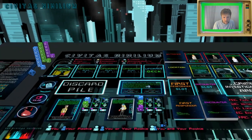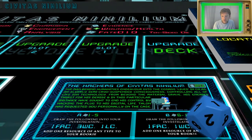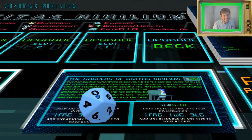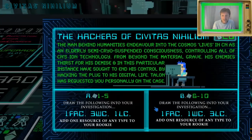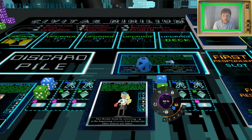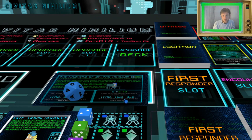We roll the d10 — it's a ten, so we're on side B: one first responder, one witness, and three locations, plus add one resource of any type to our rookie. Our team is low on ion, so let's set the rookie's ion to three. One first responder, one witness, and three locations are now confirmed.